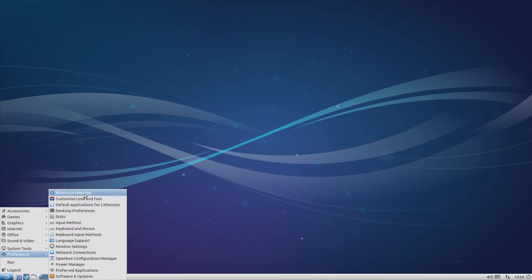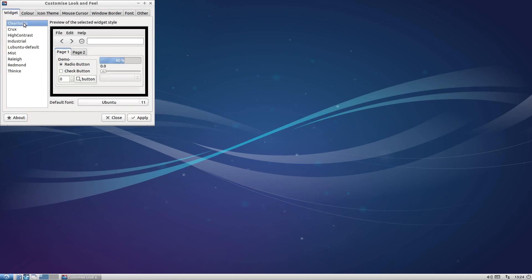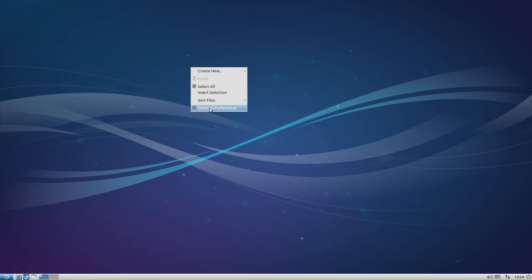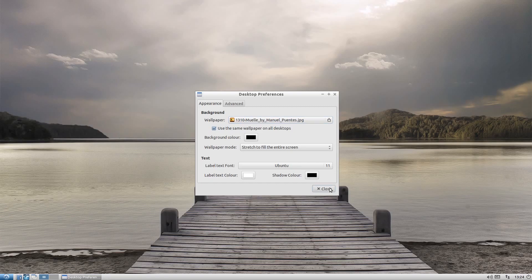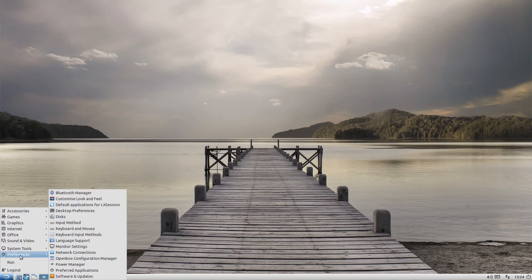I'm going to go straight to Preferences. You can customise your Bluetooth and your look and feel. This is Lubuntu by default, but you could obviously get Clearlooks if you wanted to. If you right-click the desktop you can change your wallpapers, and there are some nice wallpapers in here too. I'm going to go for that one. Now that's nice on the desktop! Keyboard stuff, monitor stuff, network stuff - it's all here, it's all Ubuntu, it's all LXDE. You know how it works.